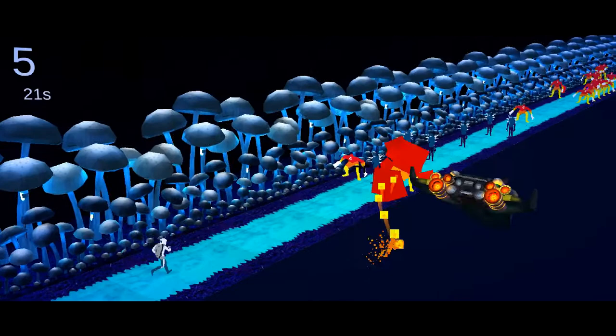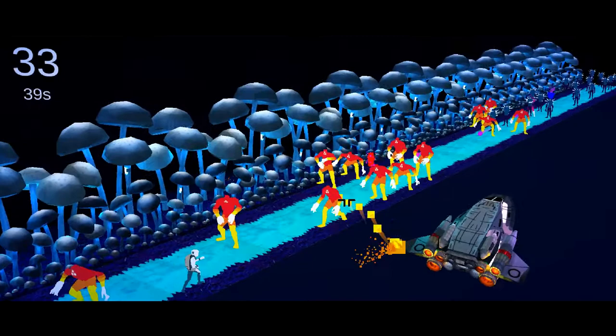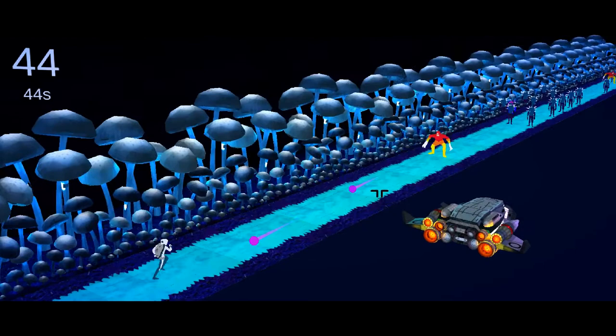Throughout your navigation of Neptune, you will find power-ups. The Nuke: a massive sphere of instant damage. Run into, or shoot, the red trigger arrow to erase all enemies off of the screen.